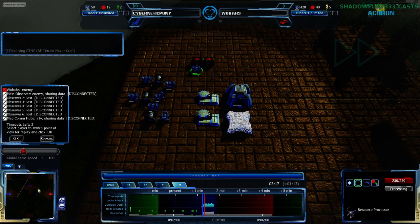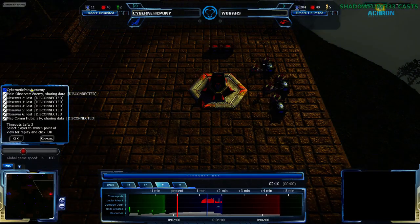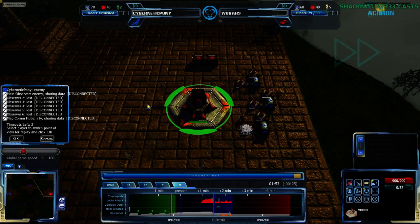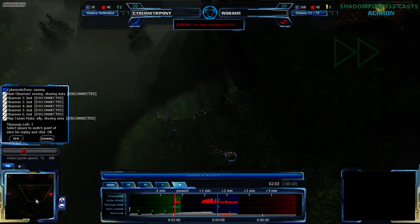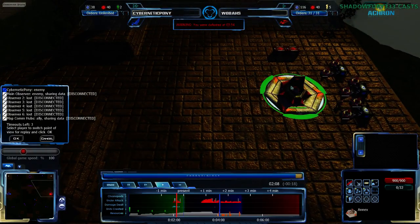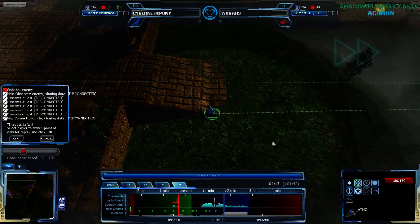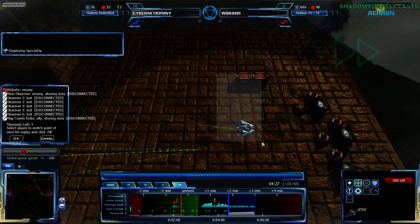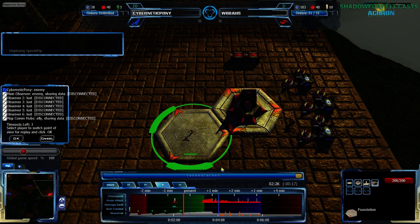We have the early resource processor on Q Plasma, which lends credence to that. Cybernanny Pony does meet up with Wolbas's forces to see what species he is. Wolbas has his sixth RP up on Liquid Crystal at the two-minute mark. The Lancer's coming in already and two ATHCs following up — Wolbas is not even aware of this.